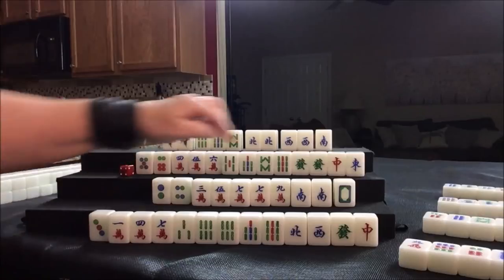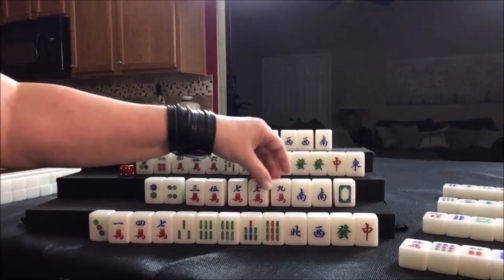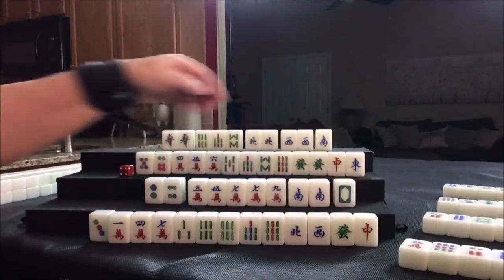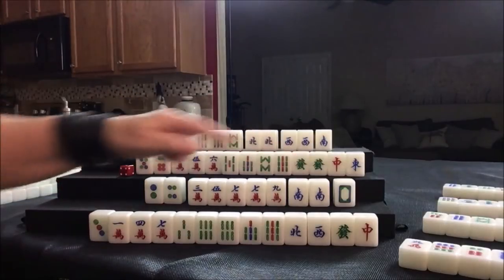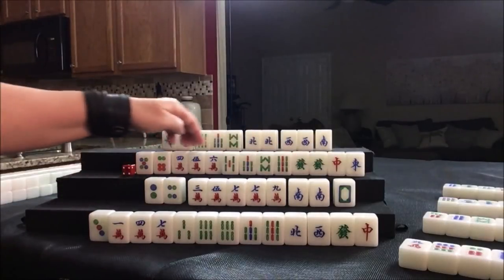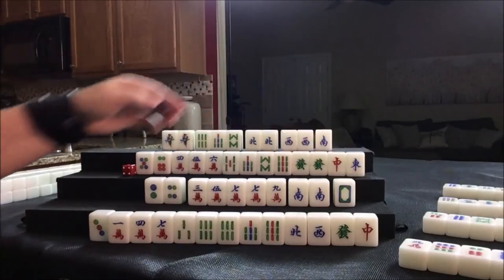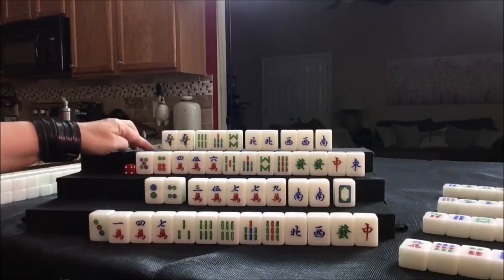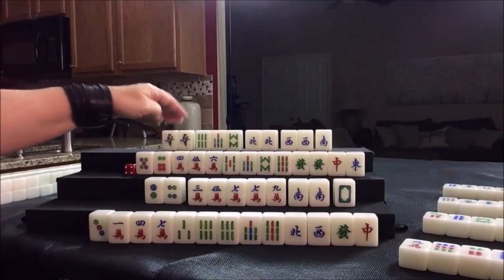Here we have a half flush — they already have a chow out. They're set here, here, here, here — they've got all kinds of flexibility, and they're ready to pong their seat. I would play to win here for a half flush pong of seat wind. Here, mixed triple chow — really light here, but they do have a pair of dragons they might be able to take; I would push for a little while. Here, I would play to win — half flush, they're set, they just need to pong pong.